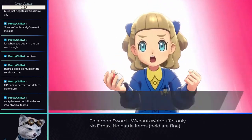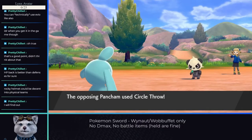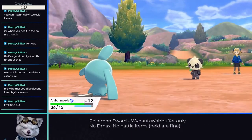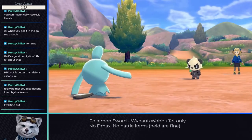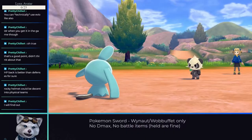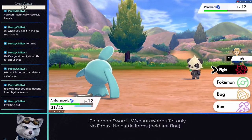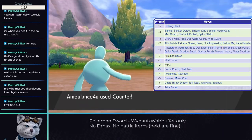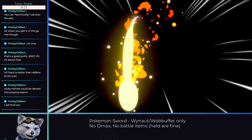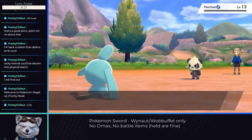The route leaving Motostoke didn't have many noteworthy encounters, but there was one. Schoolgirl Hanna had a Pancham that knew Circle Throw. Circle Throw has a negative 6 priority while Counter has negative 5, meaning we can't actually counter Circle Throw. However, the AI didn't play optimally, so I still defeated her on my first attempt. Galar Mine number 1 is next, and besides a few straight critical hits, the trainers mostly only required clicking Counter or Mirror Coat. Even Bede proved to be quite easy.